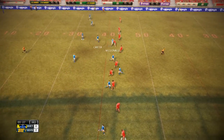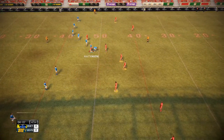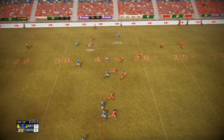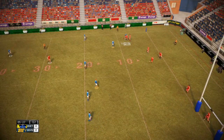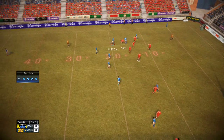MacDonald, good burst this one. Beats a man. A textbook tackle. Fourbutt. Lupton, explodes through the defence and he's right in position to feel the kick. Pushing the defence away. Good tackle. Hands away.